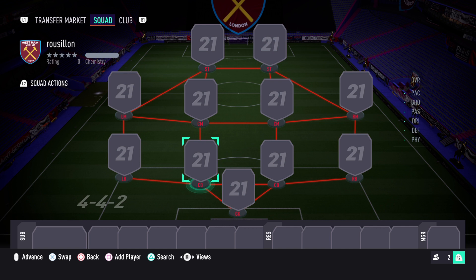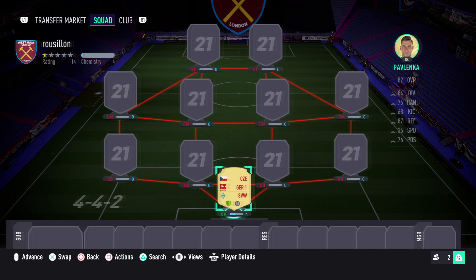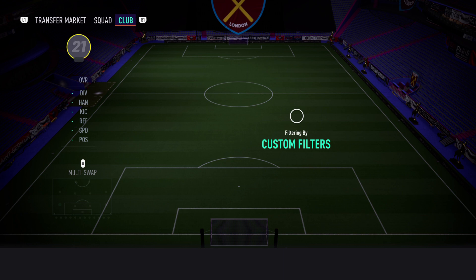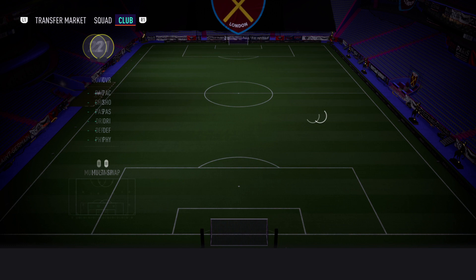We are going to use a 4-4-2 because the crossing objective is going to be important, and you're going to want to get your fullbacks nice and high. It gives you the option to have wingers to cross it in with as well. You'll want to build the best Bundesliga team possible from what you've got in the club and on the market. In goal we'll just go with Pavlenka since keepers aren't going to matter too much. Someone key is going to be the fullbacks — I'm going to go for Alfie Davis because he has high pace and decent dribbling stats.